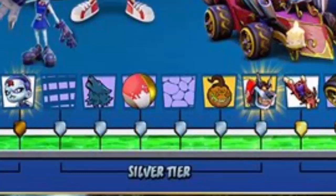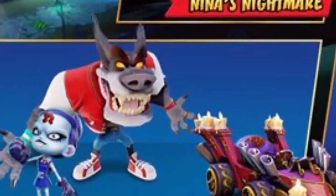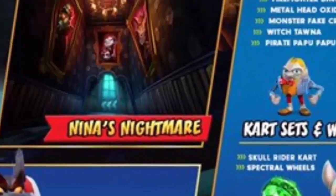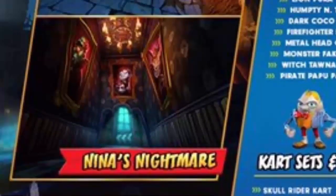In the silver tier we also get Monster Tiny, which is a really cool skin — you can actually see it in the picture. Moving to the gold tier, we have more cards, more wheels, and more stickers to unlock, including a super skin for Nina Cortex which actually looks really cool.